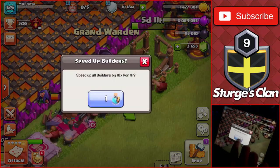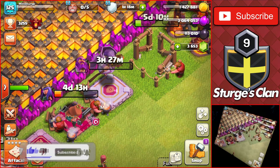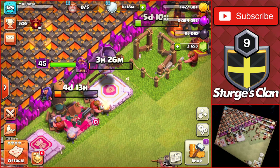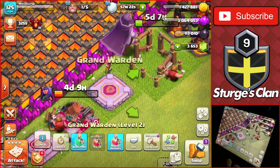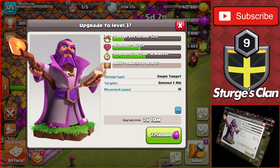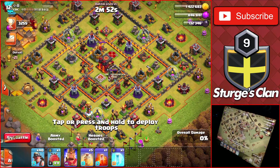We're going to use a bunch of the builder potions I've been saving up while being max Town Hall 10 — probably use four or five, maybe all of them. I'll come back periodically and upgrade the Grand Warden to the next level. In about 15 to 20 minutes the Warden should be up to level 2. And we've got the Warden finishing up now — going to immediately upgrade him to level 3. That's 2.25 million elixir for a 7 hour 10 minute upgrade, but builder potions are still active for the next four and a half hours.